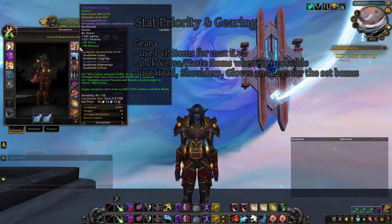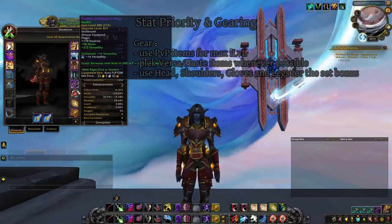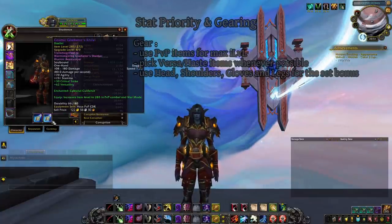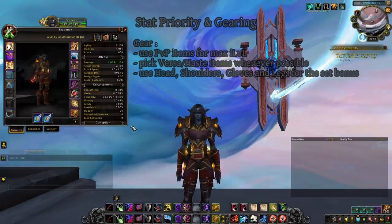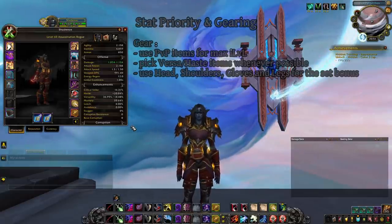In patch 9.2, we have a tier set to equip in order to unlock additional powers. The stats on set pieces cannot be changed, so we identify the worst piece and equip the other four. As such, you'll want to equip the head, shoulders, hands, and legs. If you don't have the set yet, replace those slots with Haste and Versatility items from the PvP vendor.